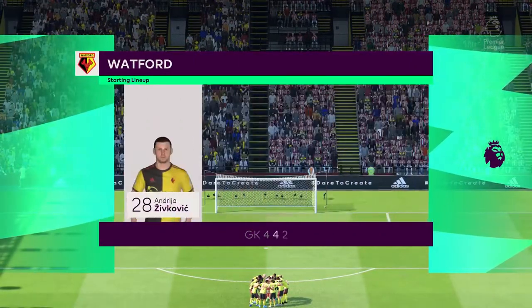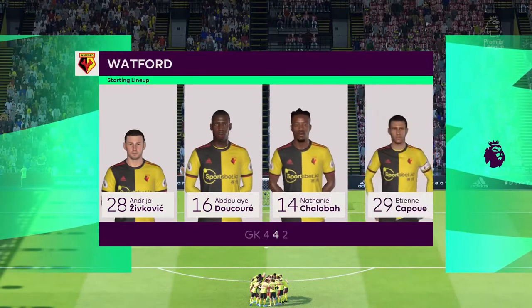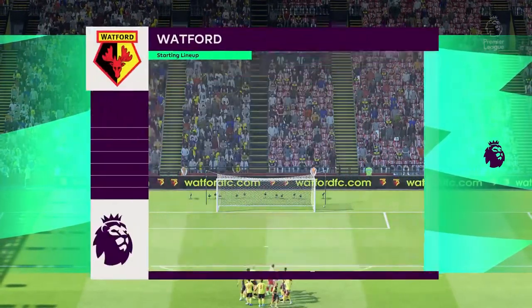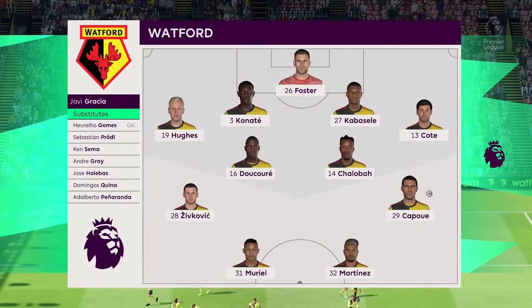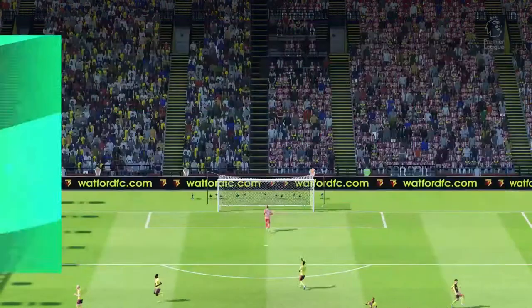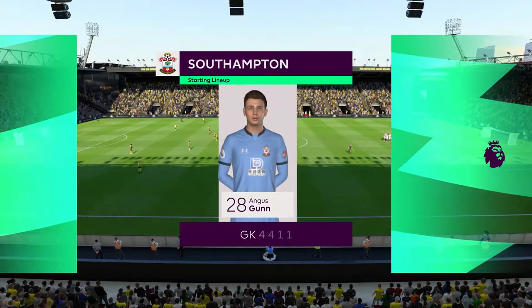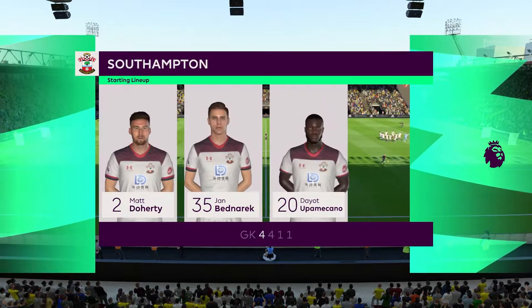Here is the first game we're going to play against Watford away from home. Here is the lineup for them - a very conventional 4-4-2 formation, and Danny Welbeck is not on the bench, which is pretty disappointing. Our team is set up in a 4-4-1-1 with Doherty.